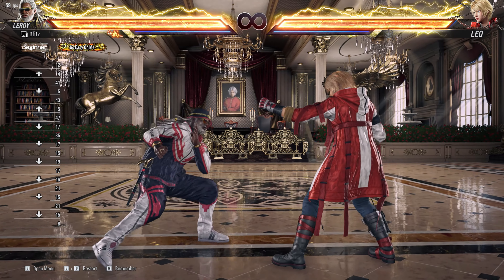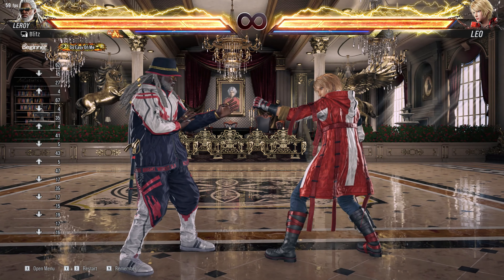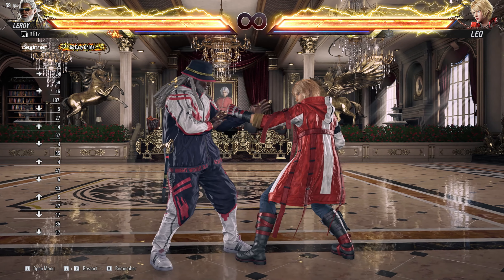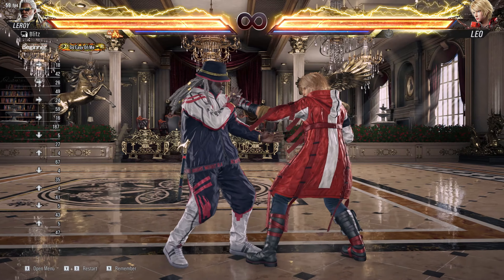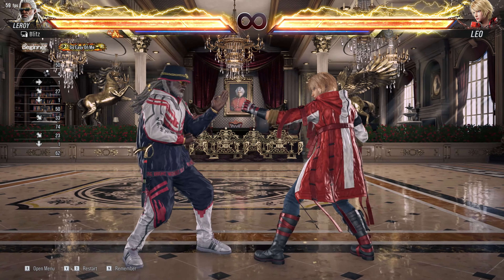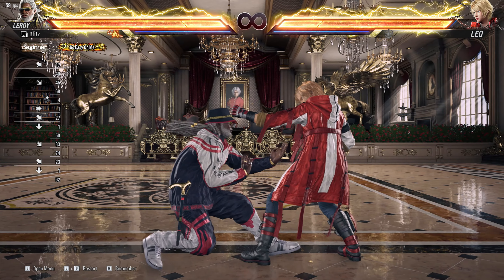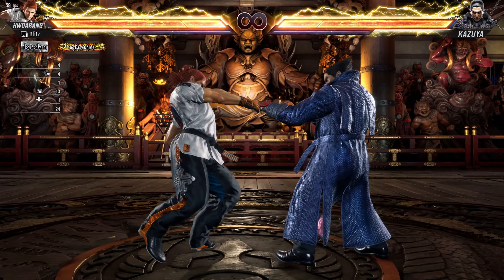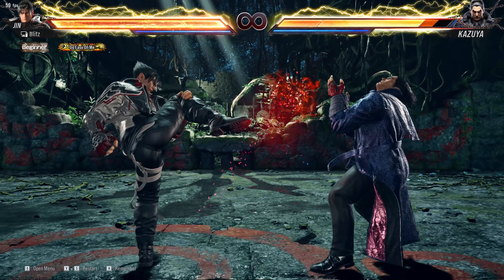So how do you cancel out that sidestep? It's very simple — you have to press forward. To do an instant while standing move, you have to press down and forward at the same time. Just tap down-forward, leave the button, and press the attack button. So it's basically down-forward and then the attack button.